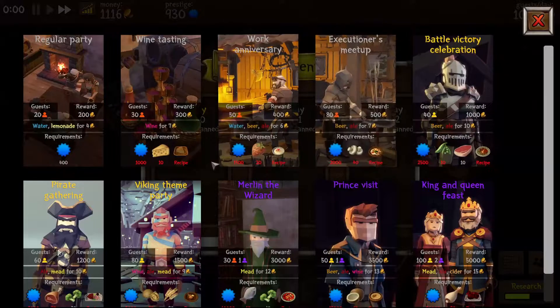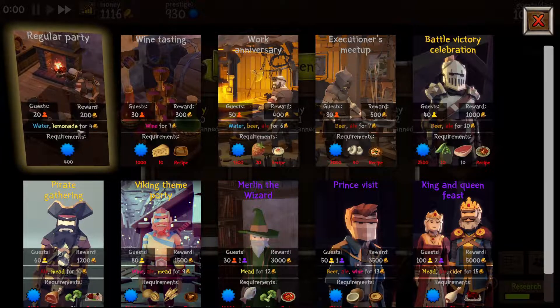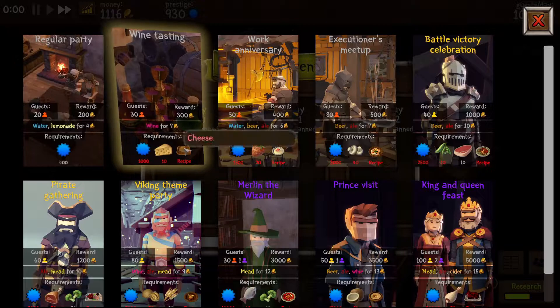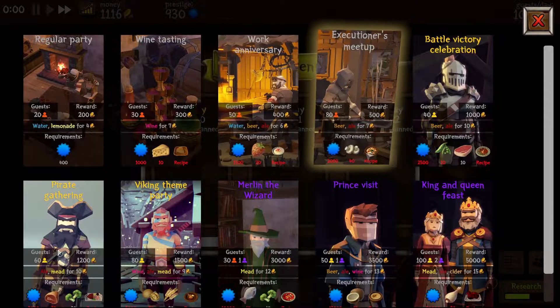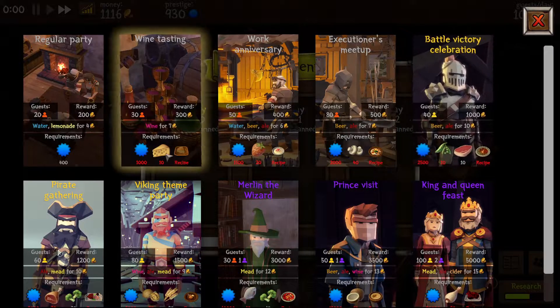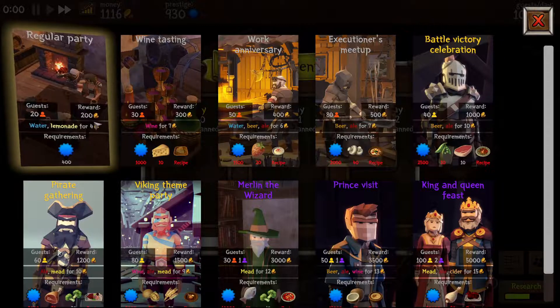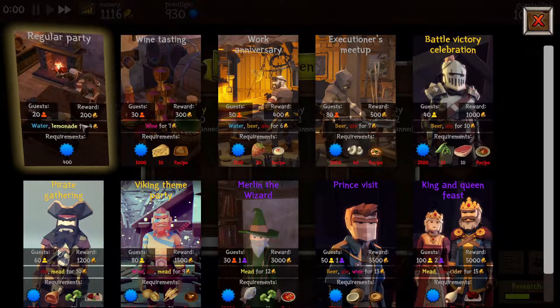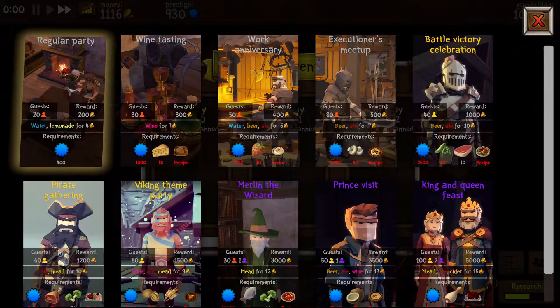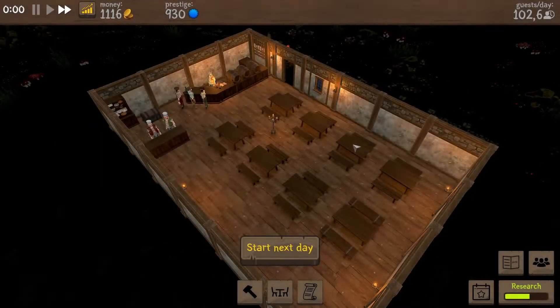If we plan a new event — for instance like Tuesday — you can get rare guests and you have to serve them something. Right now we don't have these recipes, so we can't start these special occasions — you can see these are all red. But we can do this one: a regular party. 20 guests will be in, they will be drinking water and lemonade, and we get a reward for it if we serve them all. That will be our first special event.